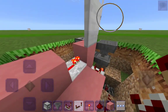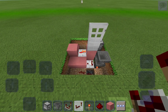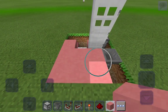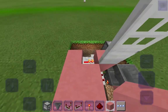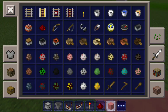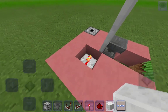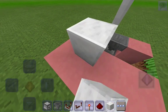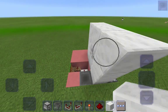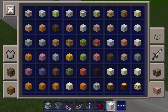Put in a redstone repeater right there, and as you can see it is on but not closed. Now go ahead and cover everywhere except for the relevant spots. Let me just quickly make a little archway and a wall.